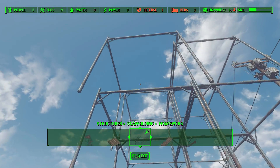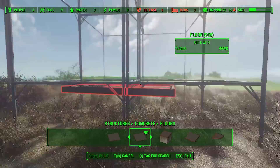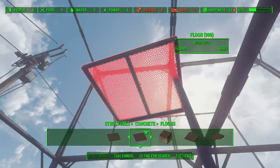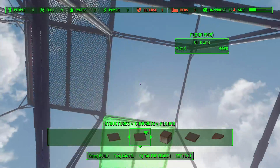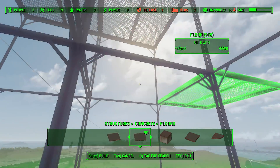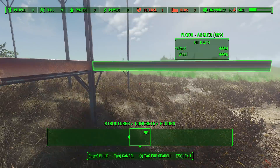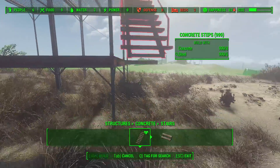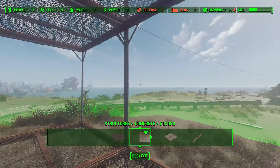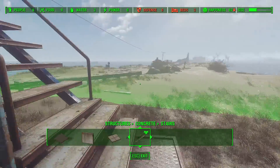Basically all you're doing is putting scaffolding down, placing wooden floors, adding your dirt patches for food, putting your food in, then adding stairs - that's it. Follow along, go as high or as low or as wide as you want. I personally wouldn't go higher than four or five tiers as it'd probably look a bit silly. I prefer the two-tier or three-tier.